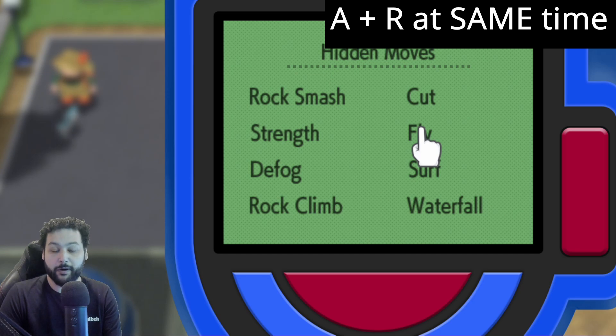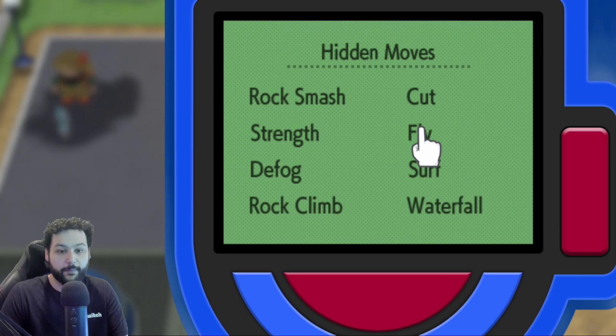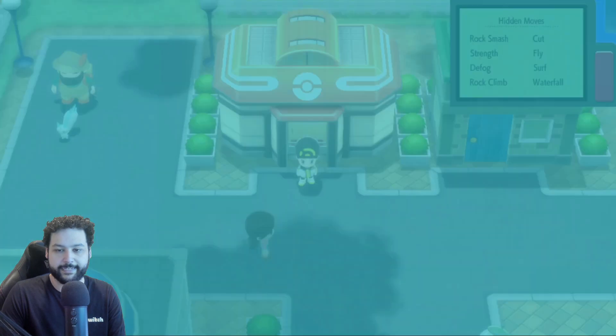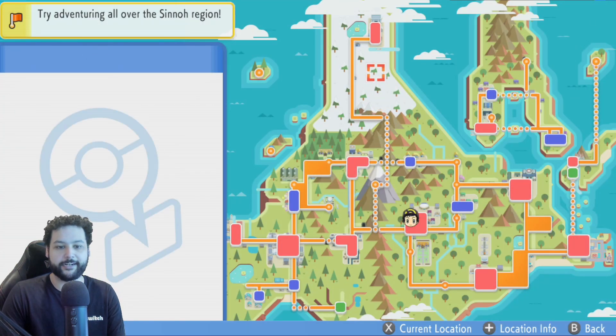On the hidden move screen, hit R again and hover over Fly. You're going to hit A and R at the same time — when you hit these two buttons together you can open up the fly menu. Spam this because it does take a bunch of tries. When you open the fly menu, walk into the Pokemon Center using the left stick and hitting up.